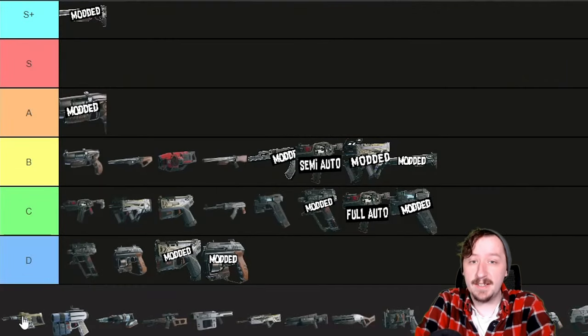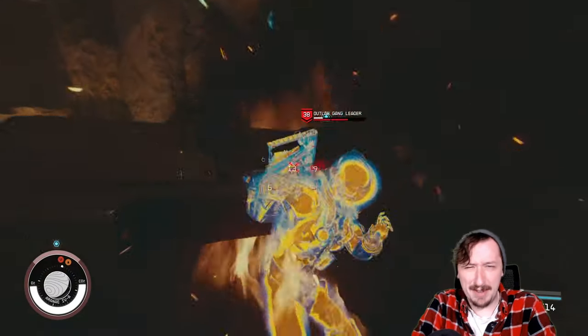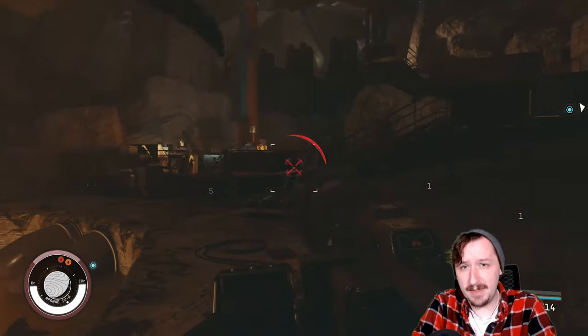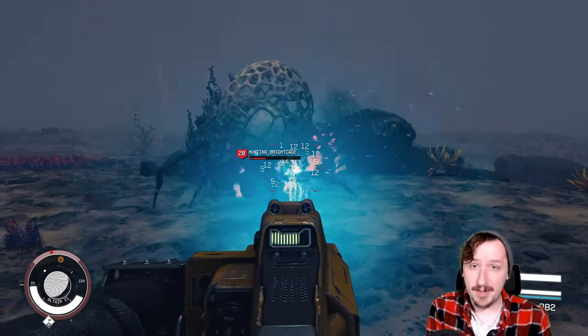In my heavy weapons tier list, I put the Arc Welder down into D tier, saying it was probably one of the weakest weapons in the entire game, and I would still stand by that. I still think it's one of the weakest weapons in the game — not a good use of the ammunition, and it doesn't really get that much better with mods. We'll talk about that now with the modded version.